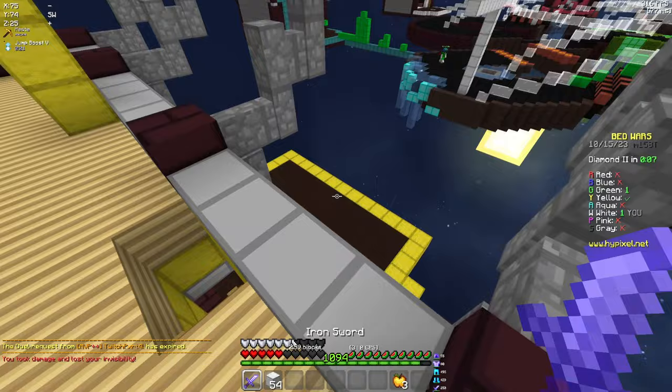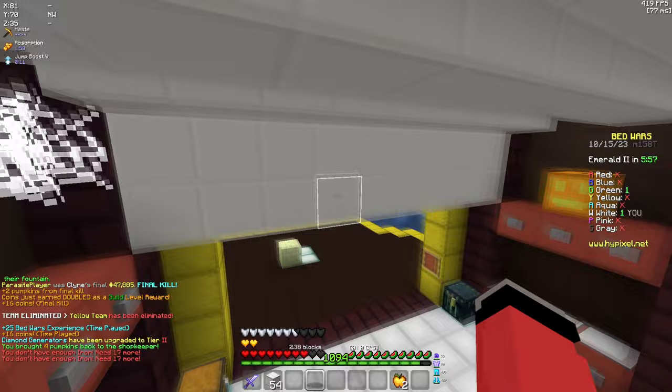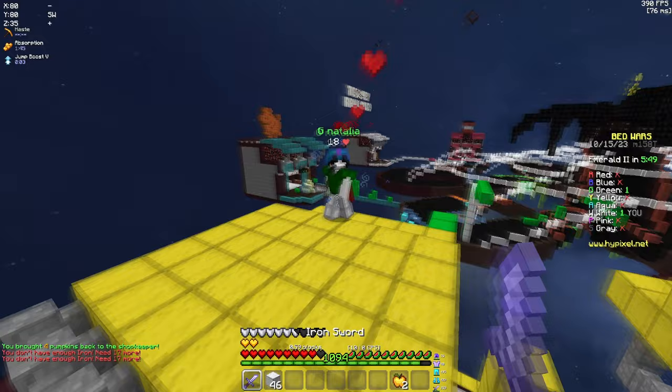GG's only, dude — and thank you for that bed break. Green is coming in for the third party. Little do they know, they're going to feed me a free final. Jump up here, got green fireball jumping. I'm so glad I have my jump boost, because now we can hop here, fireball them off, hit them once — and that's a GG. On to the next game.